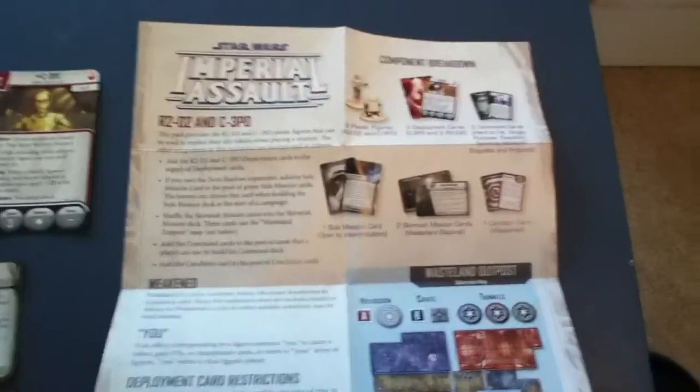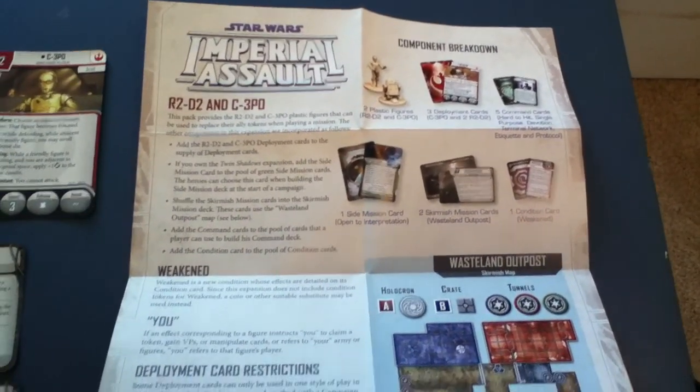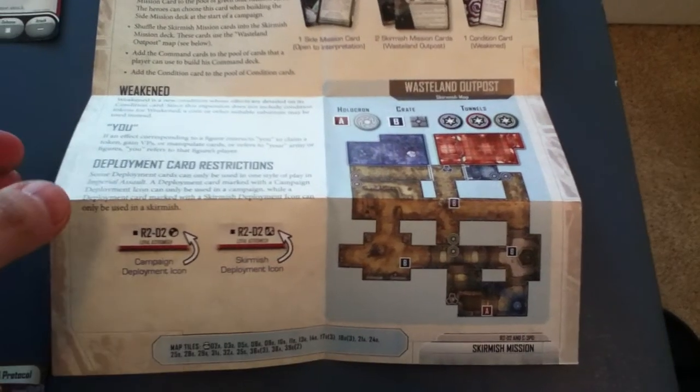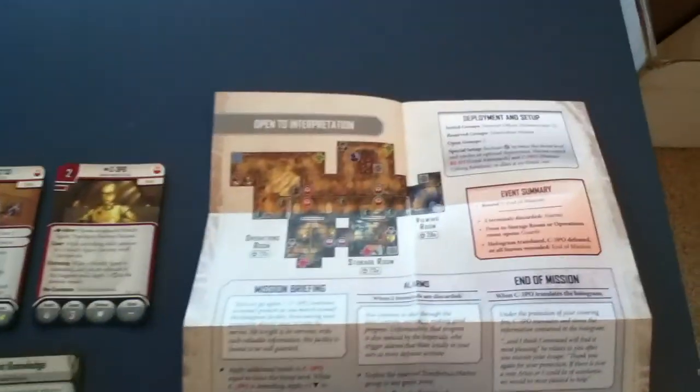We have our campaign information here, our detailed information, our component breakdown, information on the Weakened condition, and then it gives us our skirmish map for Wasteland Outpost. You flip it over, and there's your side mission, Open to Interpretation.